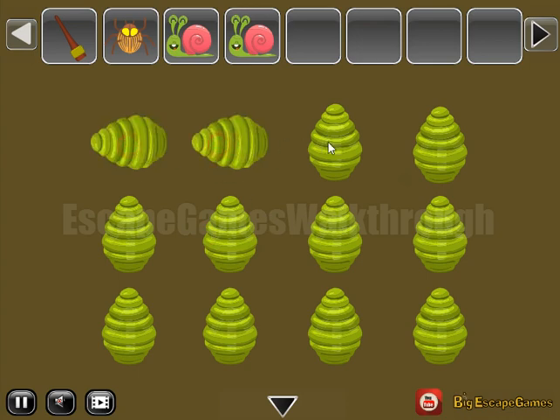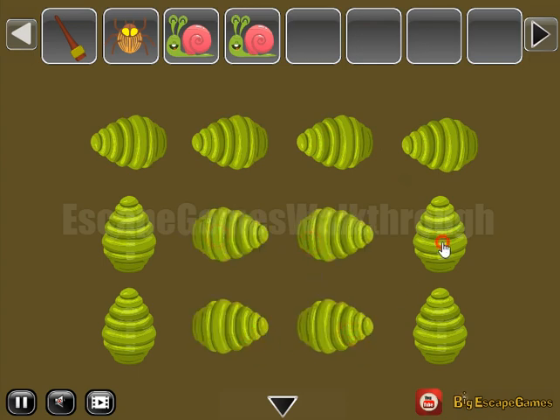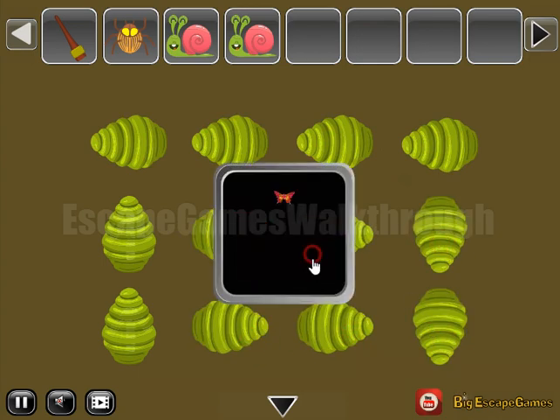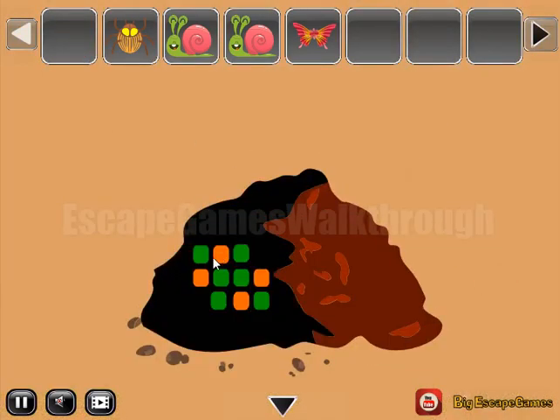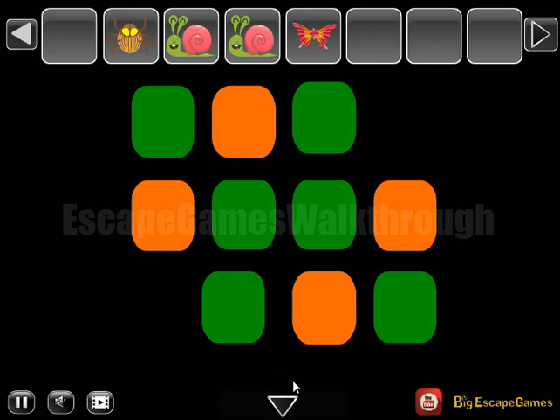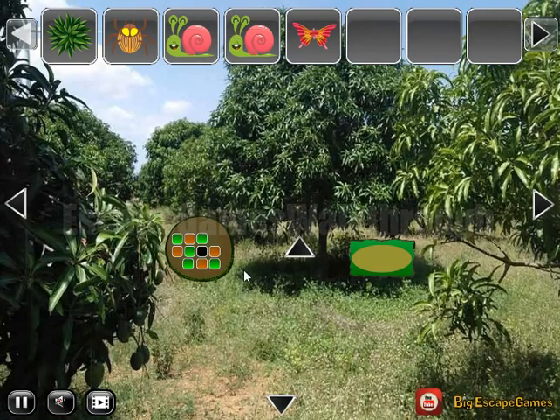Left, up, right, right, and these two to point down. So we've got the butterfly. Now let's dig this heap of soil and get another hint to set the same green squares on this place. So we've got the grass.